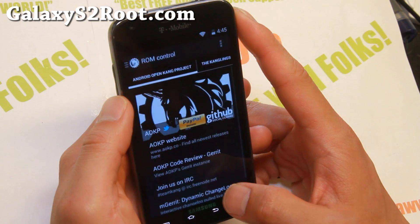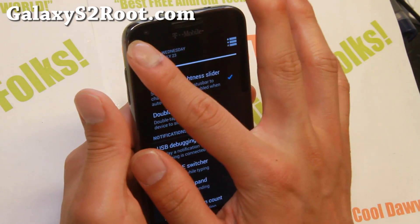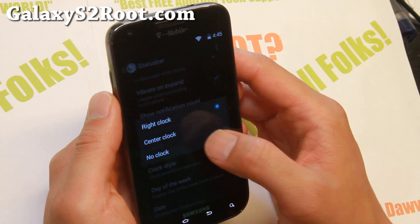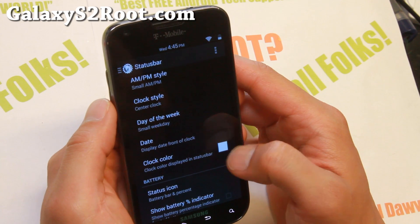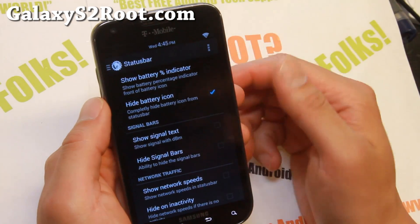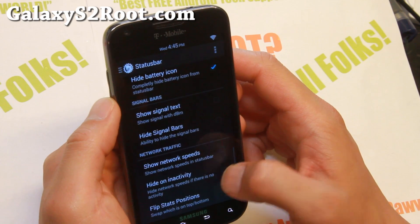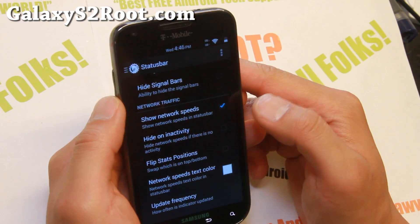Let me show you the rest of ROM control. In the Status Bar section you'll find double tap to sleep and a status bar brightness slider — pretty standard stuff found in most custom ROMs. Clock style can be set to the center if you like, and you can enable AM/PM, day of week, or change colors. You can hide the battery icon to save space and instead enable a battery bar, plus network speed indicators.